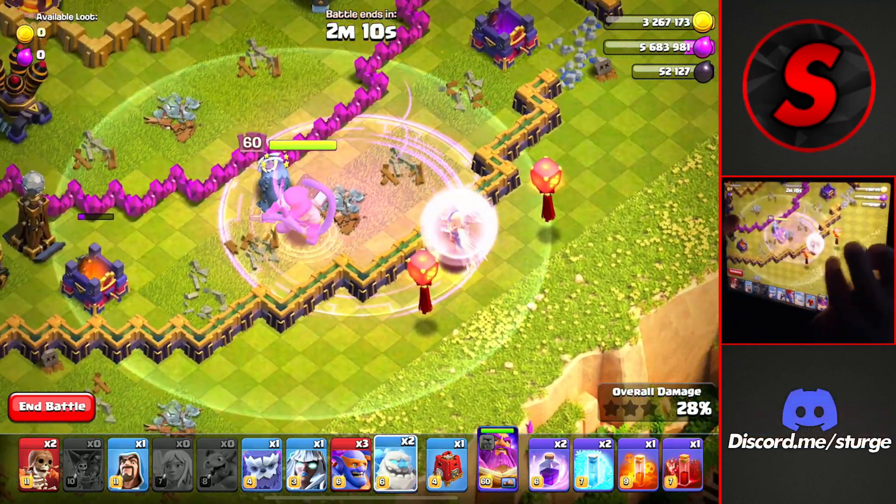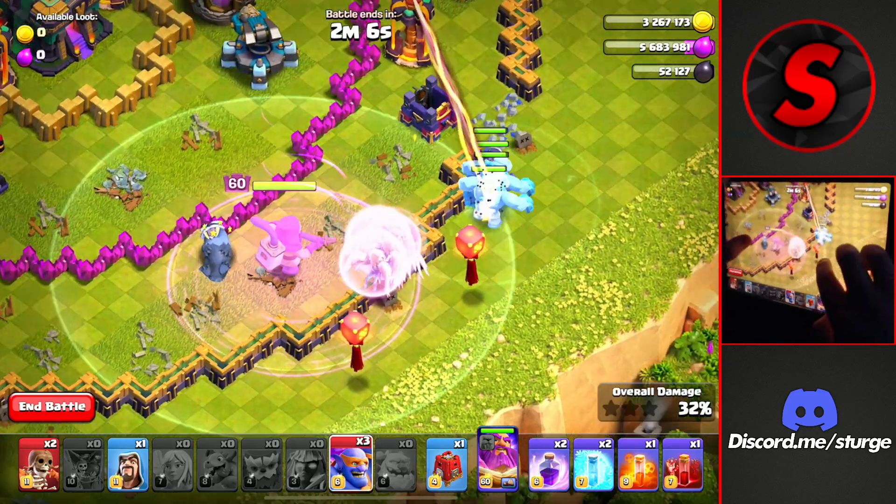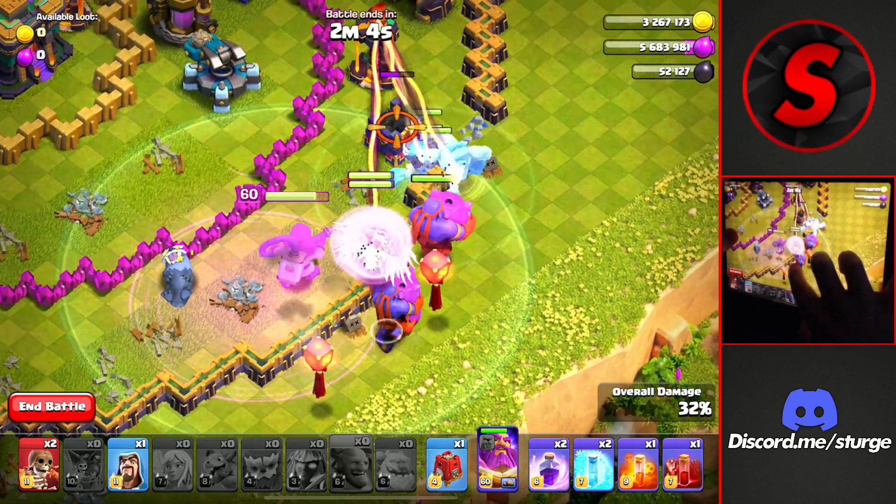In the middle of these two lanterns, we'll drop the ice golem, the yeti, and the titan. It'll pull the warden back over to everything here.